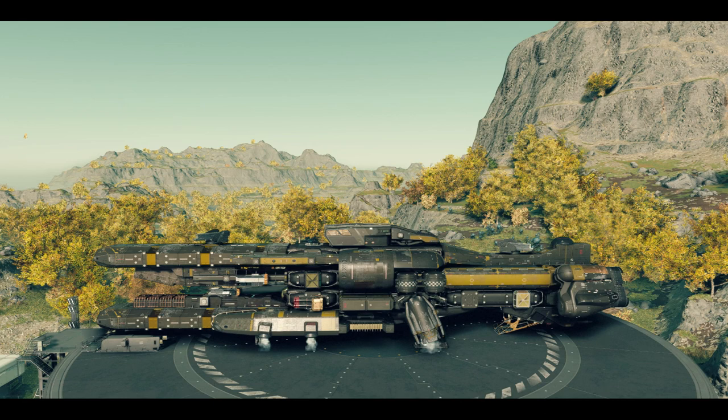This is a class B ship so you're going to need at least rank 3 piloting to fly it, and for optimum efficiency I have the max level B class reactor in there. It gives about 38 or 39 power and you need to be level 60 to use that reactor. If you're not quite that high-end level yet, it doesn't matter - you can still use any old B class reactor, but you might have to play around with power management a little bit or decrease some of the weapons.